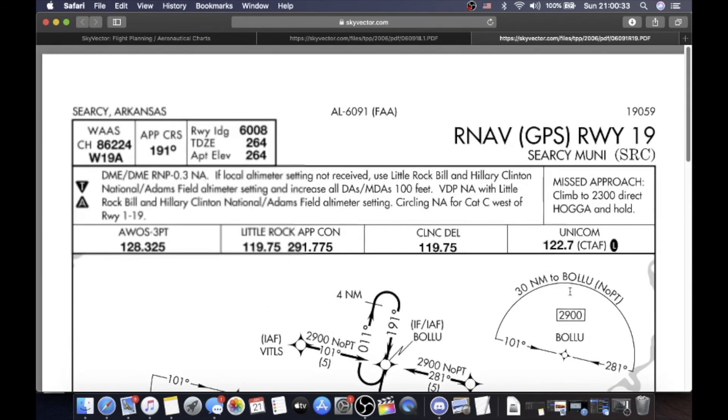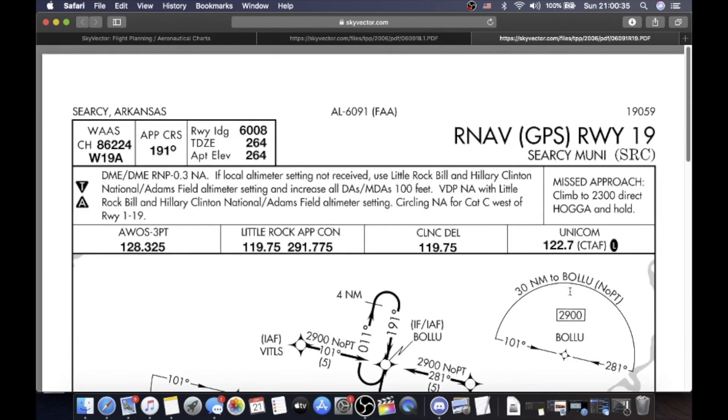That's how you brief an instrument approach chart. Obviously I do it step by step and I was just giving you a rundown. This is not ForeFlight — these are Sky Vector charts. I couldn't figure out how to link my ForeFlight on my iPad to my MacBook right now, so when I can get that figured out we'll go back to ForeFlight. But Sky Vector charts and ForeFlight charts do exactly the same purposes. So until the next one, hope you guys enjoyed. If you have any other things you want to see in this series, let me know down in the comments below. Until the next one — blue skies and a tailwind.